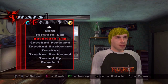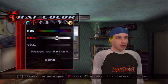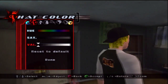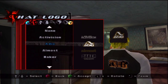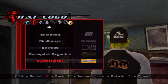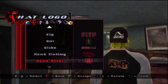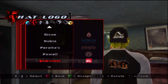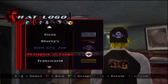The cool thing about the customization in this game is how when you put a hat on your character, the hair will stick out from the side. In other Tony Hawk games, when you would wear a hat, the hair would just disappear — however long your hair is, it would just disappear underneath the hat. In this game it shows your hair coming out from the sides of the hat, which is really cool.